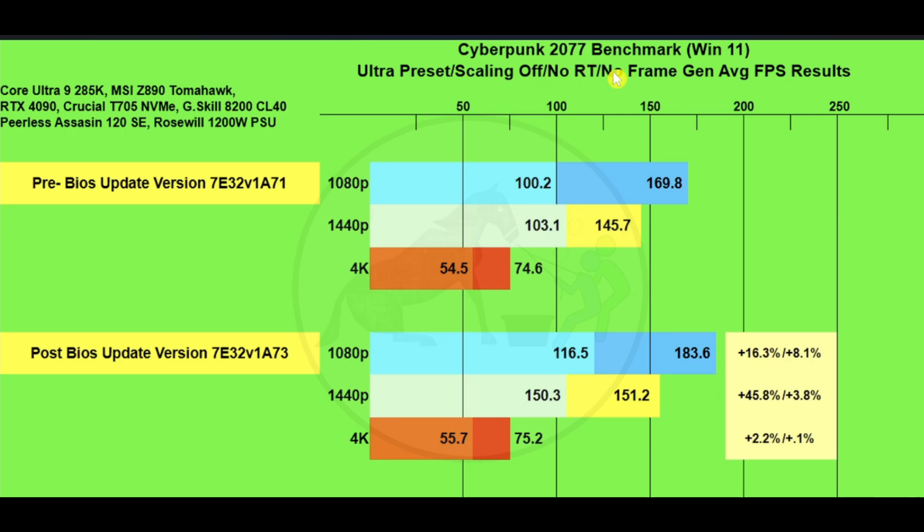The first benchmark was Cyberpunk 2077 using the benchmark tool — ultra preset, scaling off, no RT, no frame gen. These are the average FPS results plus the 1% lows. Pre-BIOS update was version A71 and the post-BIOS update is A73. At 1080p we're at 169.8 versus 183.6, with 1% lows of 100.2 versus 116.5.